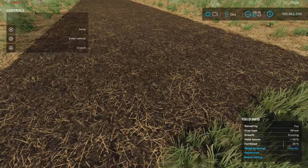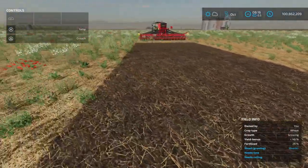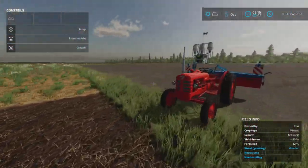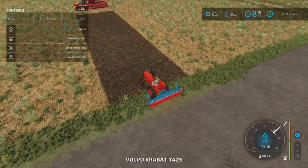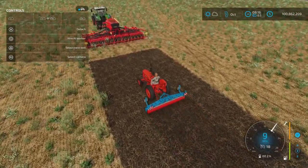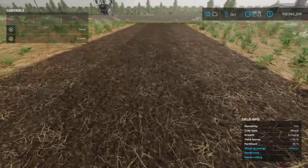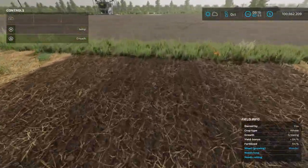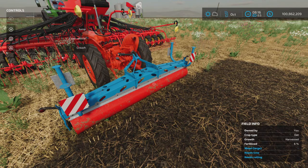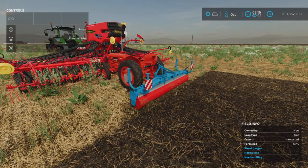Alright. So we had that strip there that we fertilized — it's still there. And we went and direct drill seeded over top of this, without fertilizer. No fertilizer in here, just seeds. And we're going to hop back in here, lower that down, come forward. And it is looking like — yes. So we have given it a second stage of fertilization for free on top. Very handy dandy for sure.